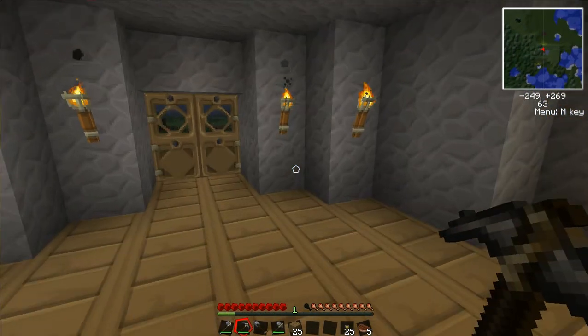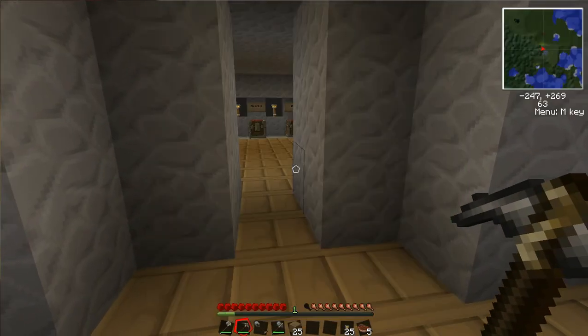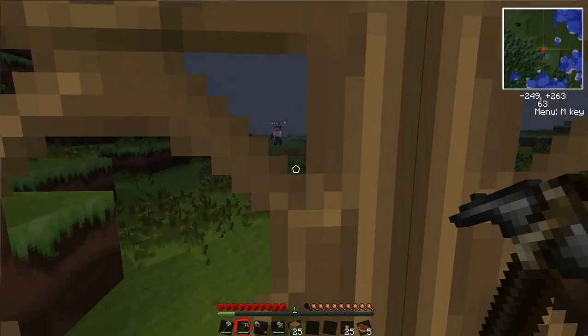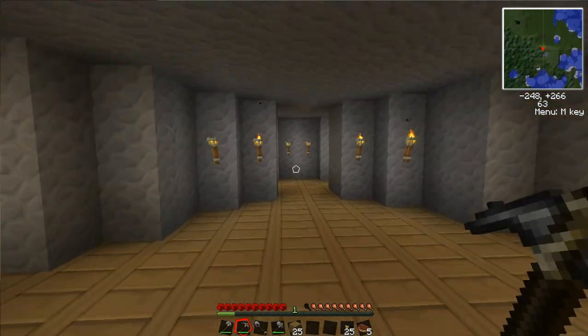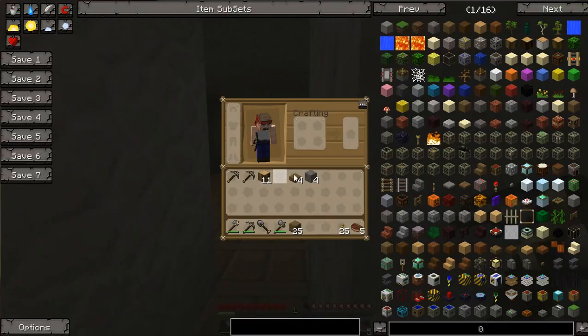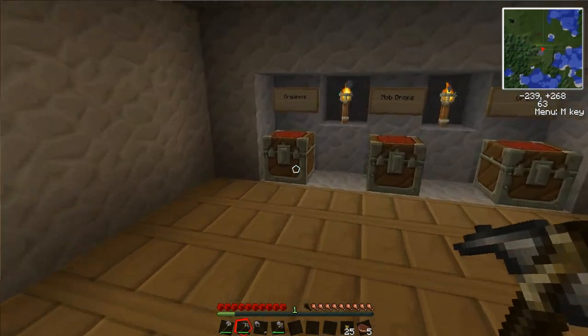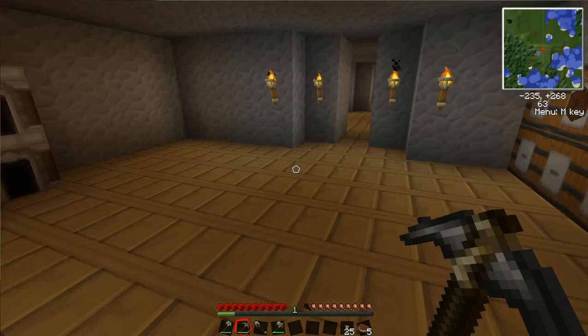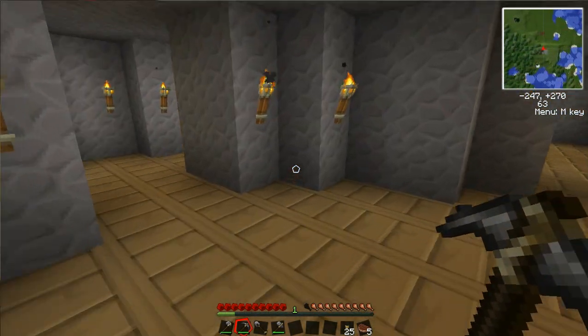So let's suppose we're on day two of Minecraft. Our next goal, after establishing a food supply — five or six steaks will last you quite a while — is to start caving. In order to go caving, you need certain materials, namely wood and cobblestone, because while you're down there you're going to need lots of pickaxes and lots of torches. You can get more cobblestone while we're down there, so we're just going to get to it.